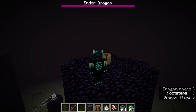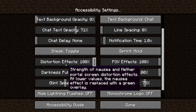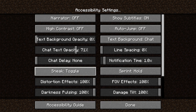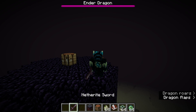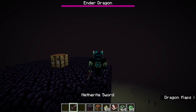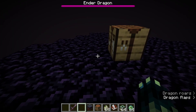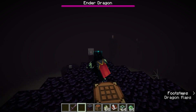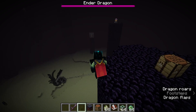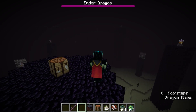Another bug fix: if you were crouched using the accessibility sneak toggle option and you died while that toggle was on, the player that killed you and other people in your world would see you as uncrouched even though you were crouched. This should now be fixed — if you're killed while crouched using the toggle option, you should still appear crouched when you respawn.